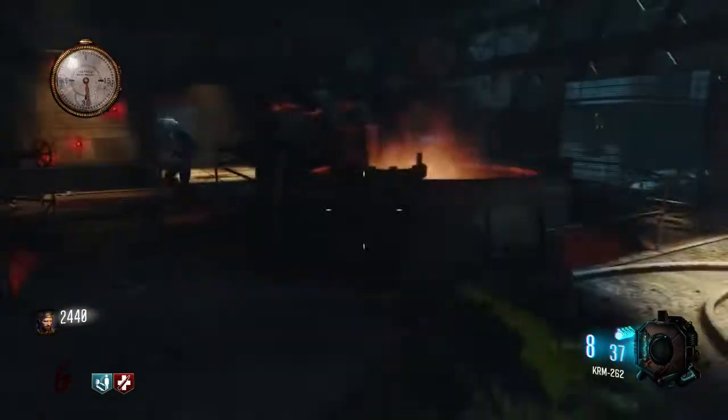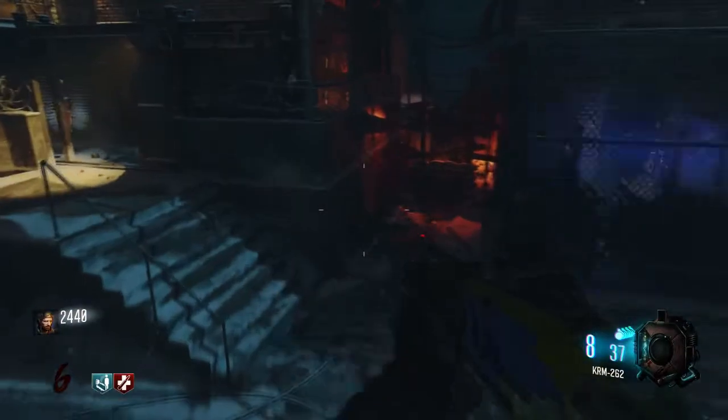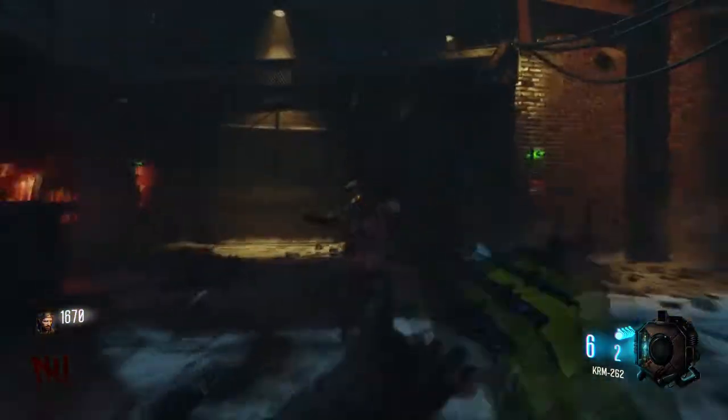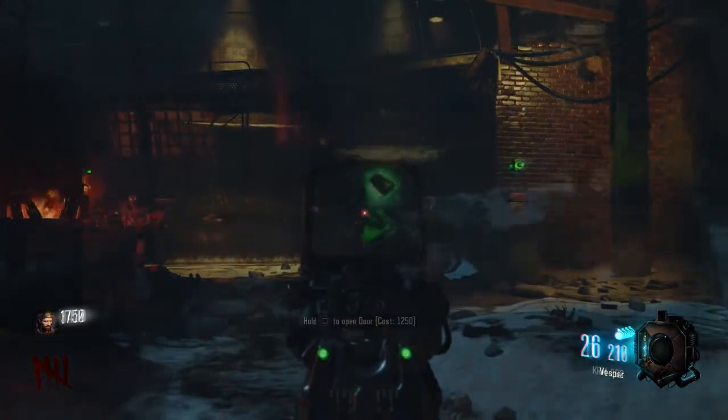What I also like to do with my shotgun and pistol is try to keep a full magazine in there, because if a max ammo drops you've already got a clip ready. That way you're not wasting extra ammo reloading when you have a secondary gun you could be using.